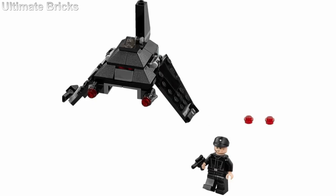Next up, we have Krennic's Imperial Shuttle, which they got the shaping really good on. The only thing holding it back is the minifigure — it's not a Death Trooper and it's not Krennic, it's just kind of a random Imperial officer, which I think is kind of lame. However, the build for the shuttle is absolutely phenomenal, and this is probably one of the better builds for Micro Fighters.